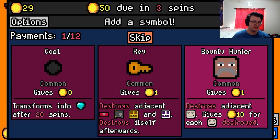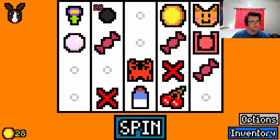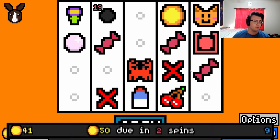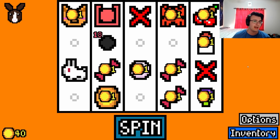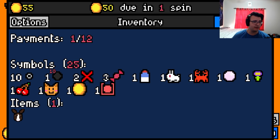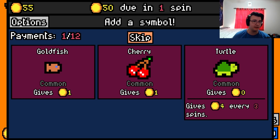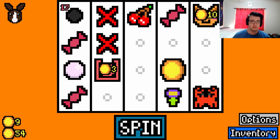Out of these I think I like bounty hunter the most — actually, no, I like coal the most. I think our early game is fine, our mid game we're working on. Rabbit giving two is excellent. Starting now I could maybe be greedy — let's try that. I would normally definitely take something here, but let's go greed.